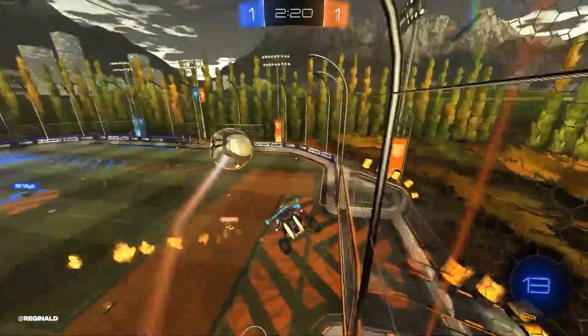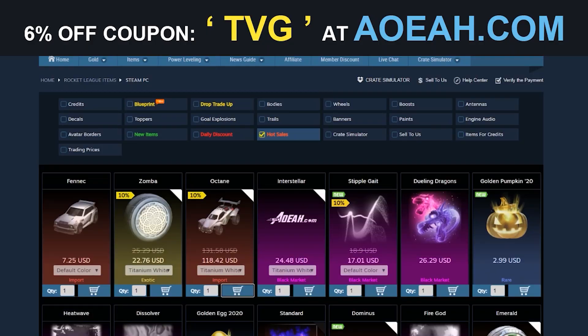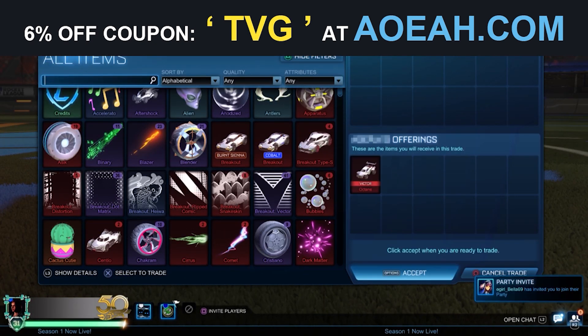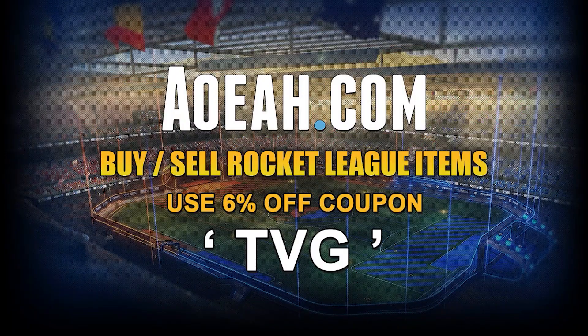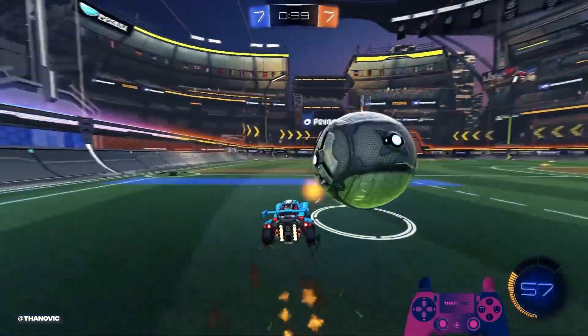What's up guys, welcome to another video. We are rolling with this month's sponsor, AOEAH.com. For cheap Rocket League items, make sure to check them out — the link is in the description down below. Use the promo code TVG for 6% off. This will help you get the items you want without paying full price. If you have items laying around in your inventory, check out their website; your items could be worth a lot more than you think. I'm Jess for Top Royal Gaming, and now let's get right into it.